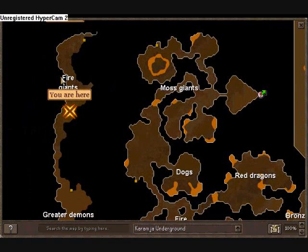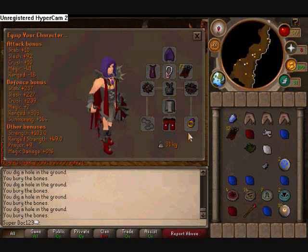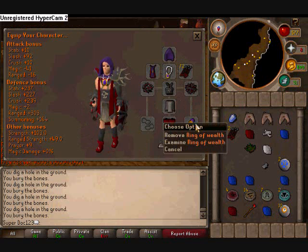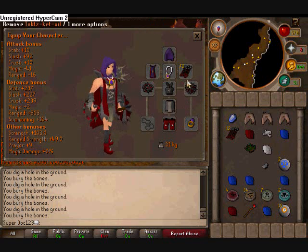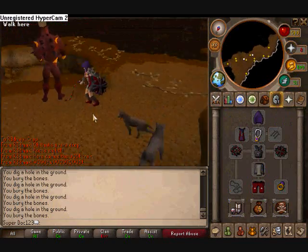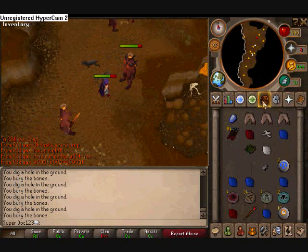You run up along till you reach the staircase. These dogs will attack you but it doesn't really do anything. Then you're at fire giants. They're level 86, so they hit on you a little bit. I have Bandos on, but anything dragon or rune or better would work — just remember dragon boots.